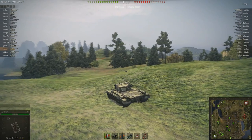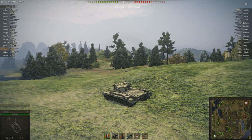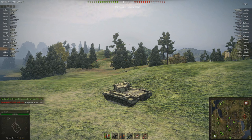Once I get set up in my spot, I'm going to make sure that they don't have a shot on the body of my tank — they can only hit my turret — and I'm going to wait for them to show up. I know exactly where they're going to be coming, so I keep my crosshair lined up and I wait for someone to pop up.